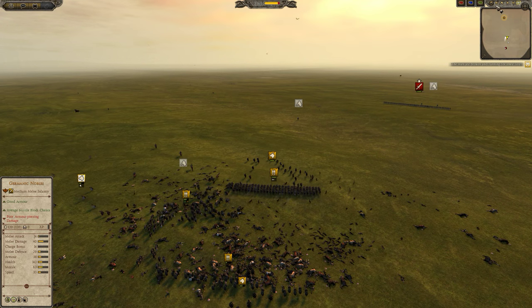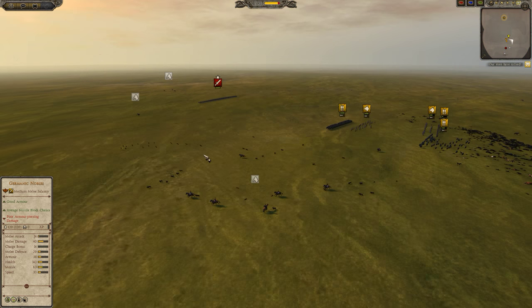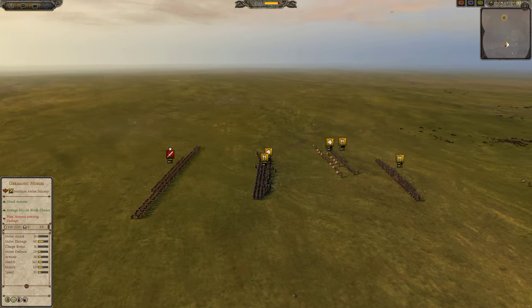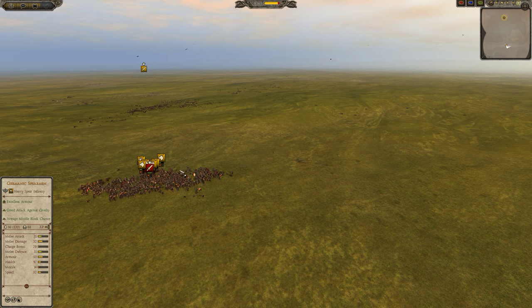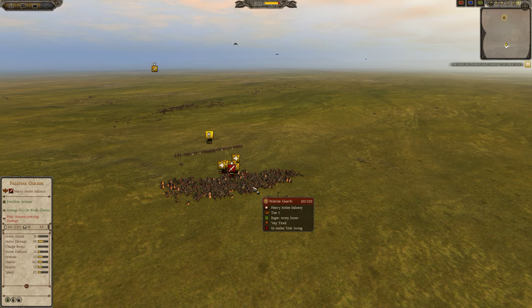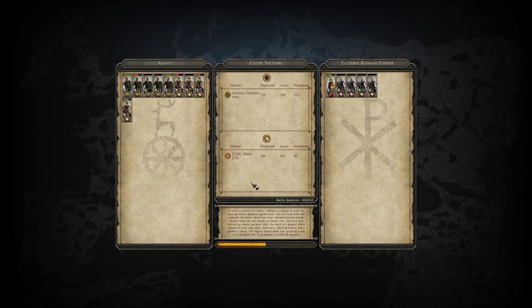In a battlefield situation this is going to be different because there are more units — units available to block the war dogs, and units potentially able to tie down the Germanic spears. But dogs can be useful in blocking cavalry and blocking cavalry charges. The Nordic dogs are useless for this; the Sarmatian warhounds or the Sarmatian spears with warhounds are better. Yeah, Tugmata cavalry is good against everything but braced elite spears and pikes, but dogs might have a niche against them.